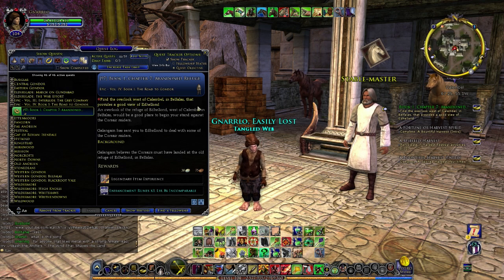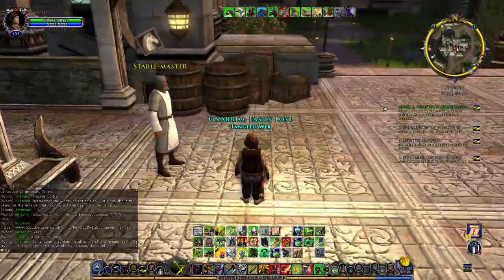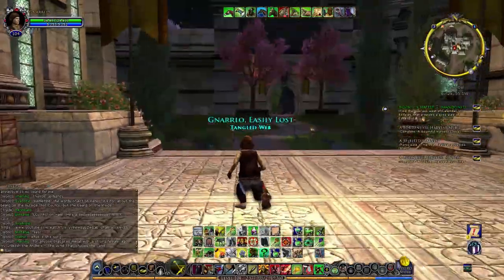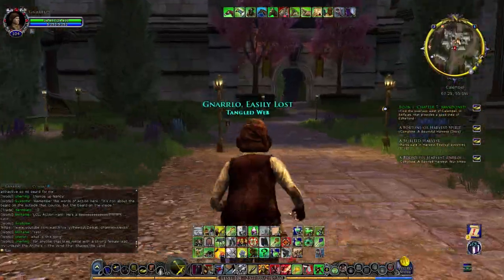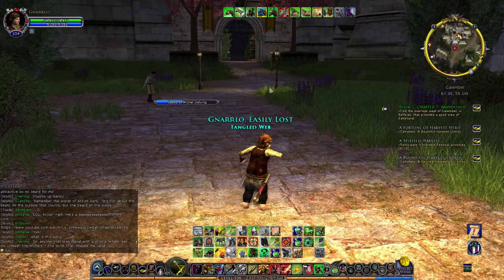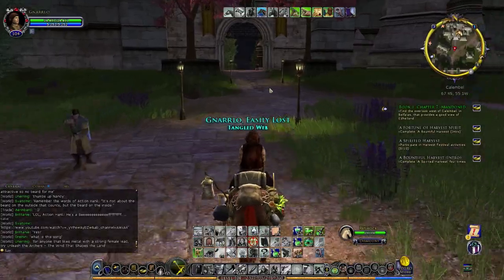Alright, let's see if we can deal with the — let's increase our size right quick. There we go. Let's go see if we can go and deal with the Corsairs. We need to find an exit. It looks like maybe this one will be a good one to go out of. Let's mount up and head on out here.